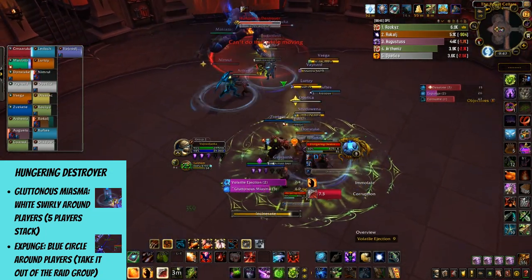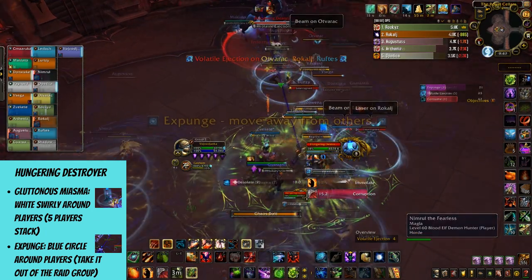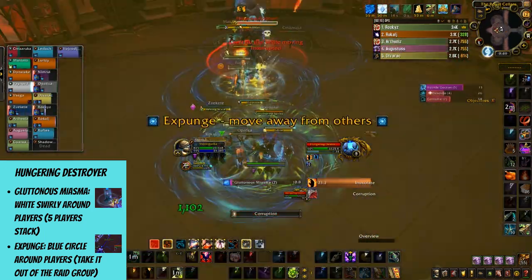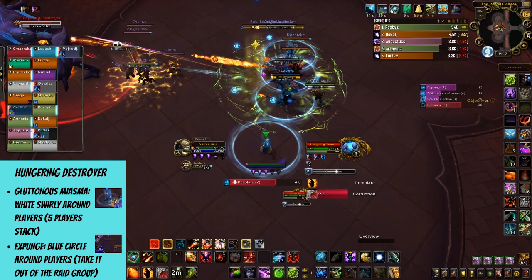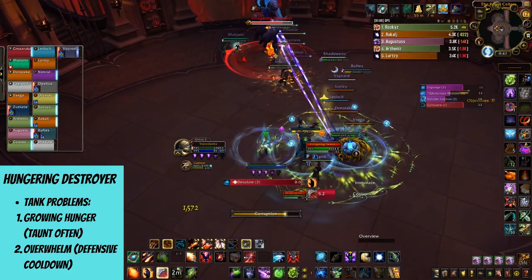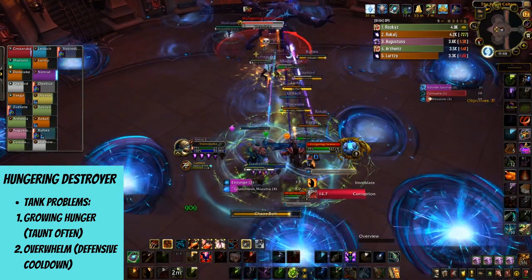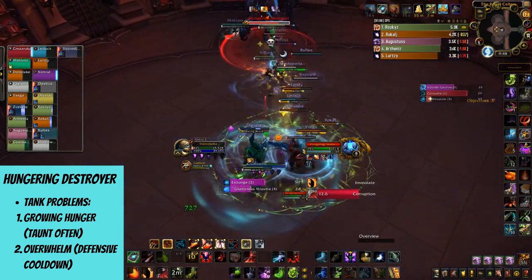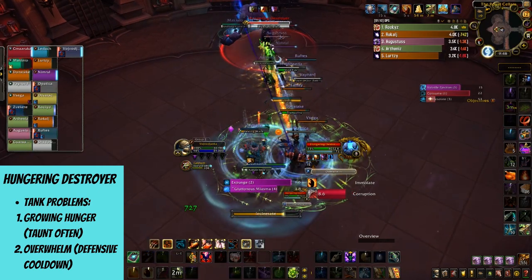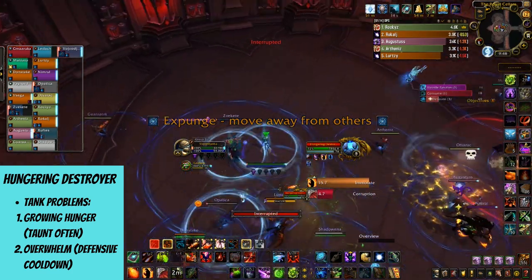It's important to get the blue circle away from other players so they don't receive damage. Make sure not to mix it up with the white circle — if you've got the blue one, do not stay in the stacking group since you'll make your healers' life a lot harder. If you're in the melee group, be aware of Growing Hunger: whenever the boss hits a melee player he takes health from them and essentially gets healed, and this is stackable by eight percent per stack.